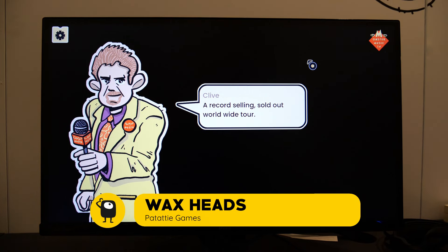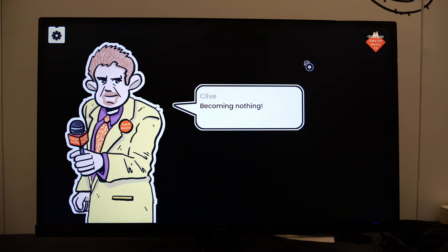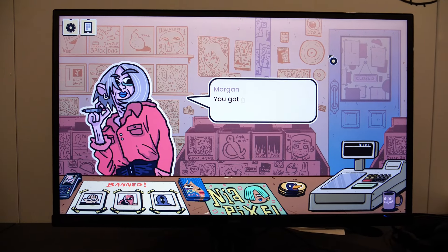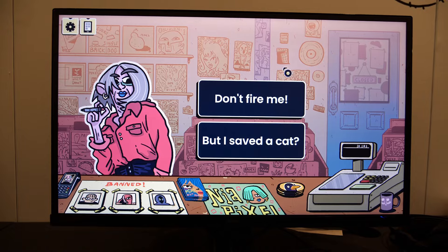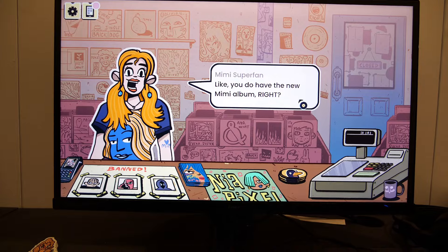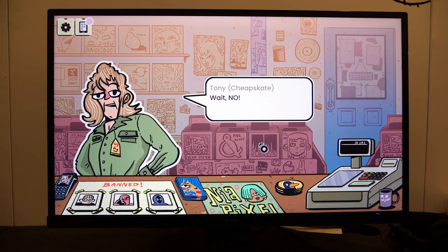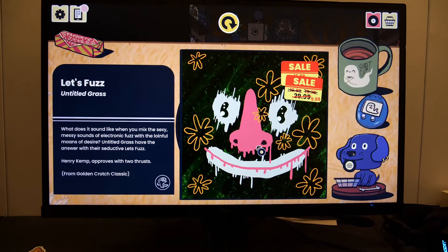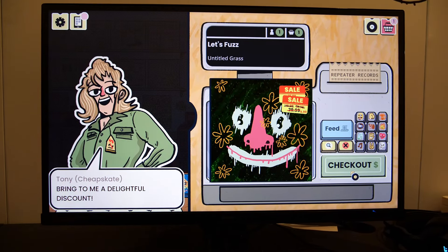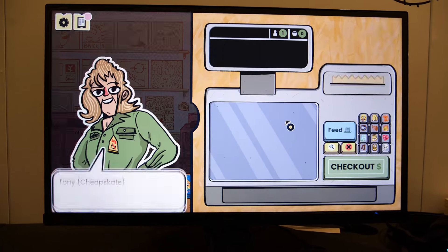Wax Heads starts with a mystery: why did the band Becoming Violet split up? But instead of pondering that in detail, it drops you behind the till at the Warm Repeater record store over 30 years later. Don't forget about that mystery just yet, because it looks like the store is run by Morgan, who led Becoming Violet. Your job is to make decent recommendations to customers who pass through the front door — they might want the latest Mimi record, or a discount. It fits snugly into the detective genre, figuring out the correct recommendation from clues scattered throughout the shop. There's also an arcade machine and a Tamagotchi if you're so inclined. It's bright and alive, nostalgic for music as a physical product.